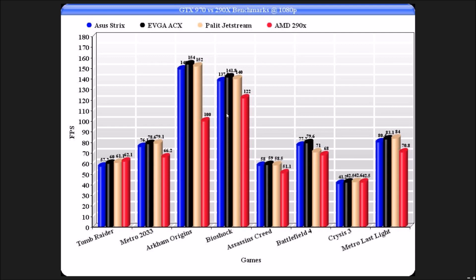Arkham Origins — the big difference here. The Batman games are kind of Nvidia-led, so this type of thing always happens. 148, 150, 152, and 100 bang on there for the 290X.